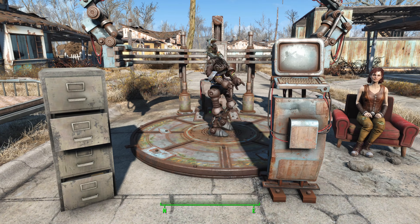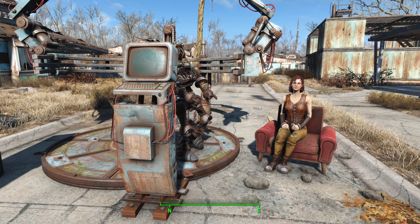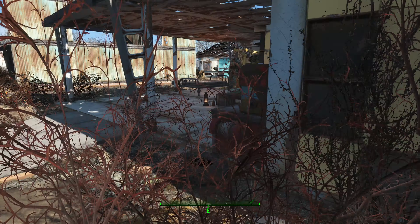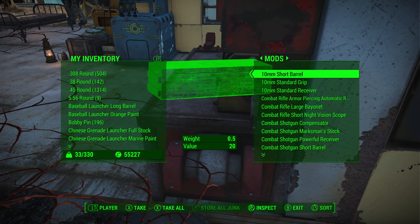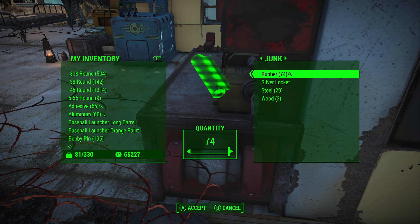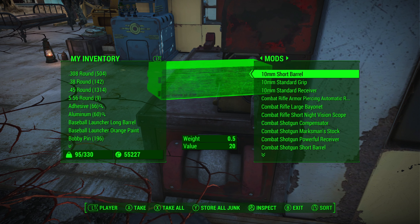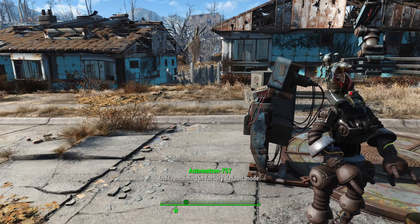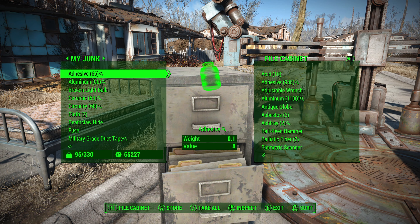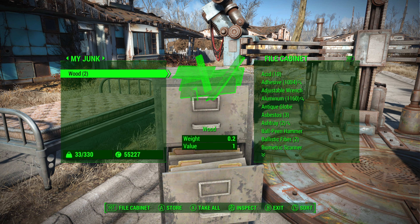That's virtually the setup you need. Once you've done that, what you want to do is go to your workshop and grab all the junk items that are currently in the workshop. Then go back to your cabinet and place all of those items inside the container.